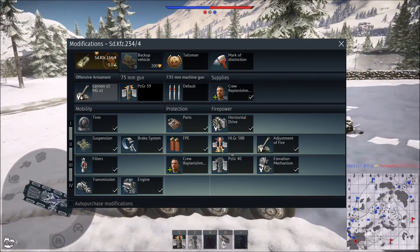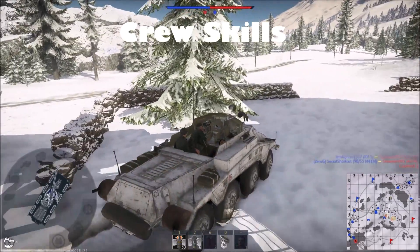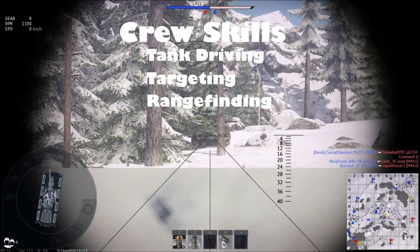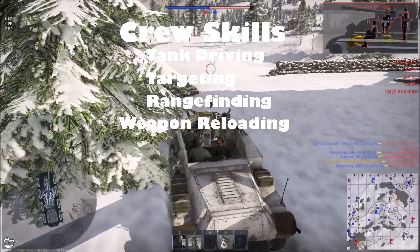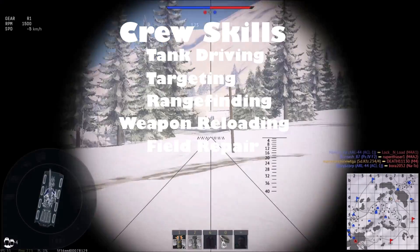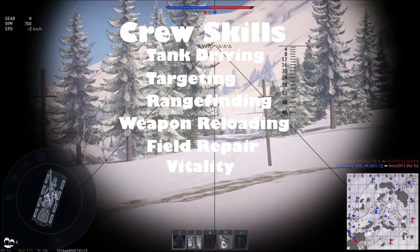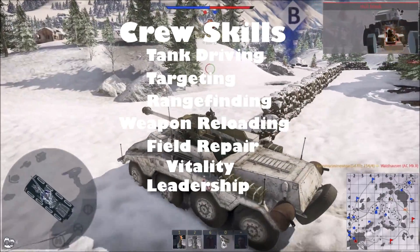For modifications, get the mark of distinction as soon as possible. For crew skills, take tank driving so you can drift more often; targeting and rangefinding so you can be a more efficient tank destroyer; weapon reloading to destroy more enemy tanks within seconds; field repair as a lot of your components are very destructible along with your weak armor; vitality to increase your chances of survivability; and leadership to increase your overall combat effectiveness.